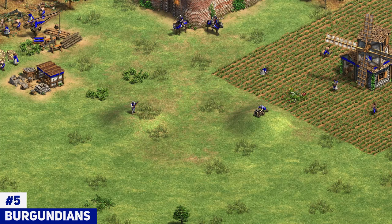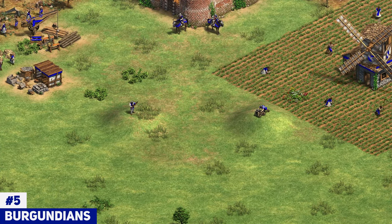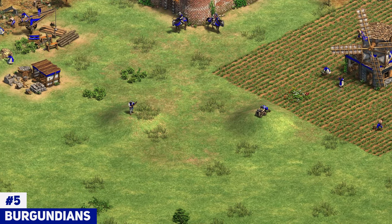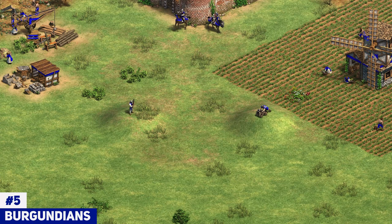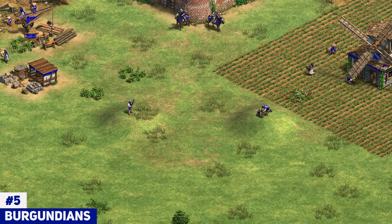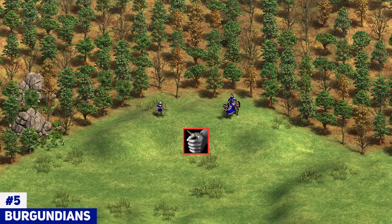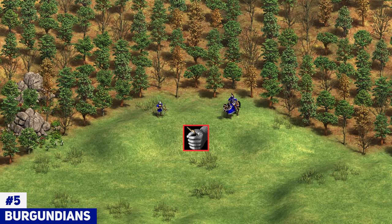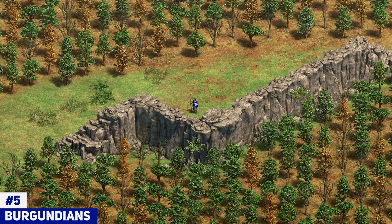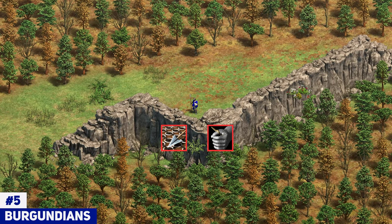Now in general, when I look at the best gunpowder civilizations, I need to see civilizations that have both hand cannoneer and bombard cannon — those are basically the only two land gunpowder units. There is the cannon galleon that is kind of a gunpowder unit as well, but it's only on water and it's not going to be regarded too highly in this video. The Burgundians don't really have a lot of ranged options. Lacking thumb ring means that crossbow and cav archers aren't going to be great in the late game past that early castle age point. Skirmishers are fine, but they're lacking the last armor upgrade and they don't have thumb ring, which is a small hurt.